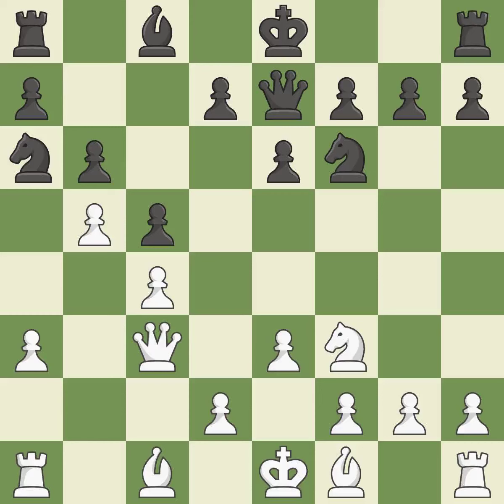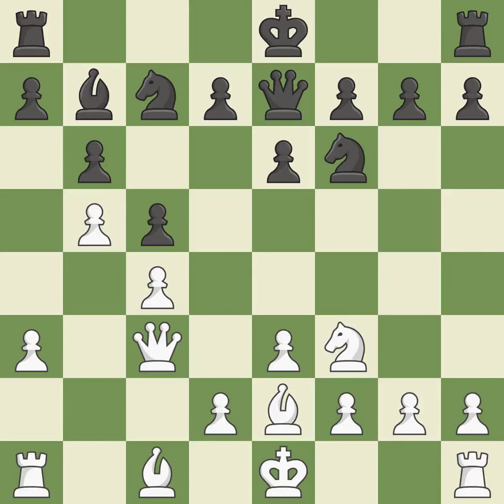A pawn kicks the opposing knight, forcing it to move or risk being captured. The knight can now control more squares as a result. By moving a bishop from its initial square, this activates it.